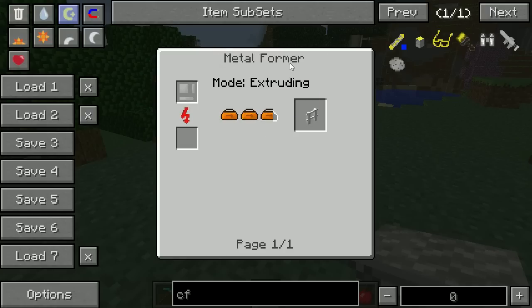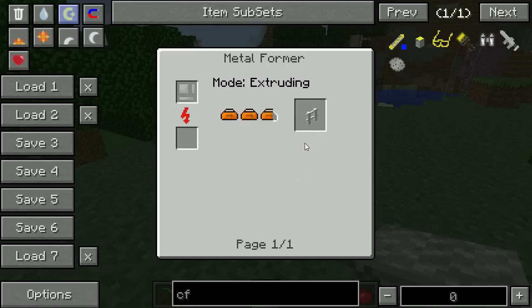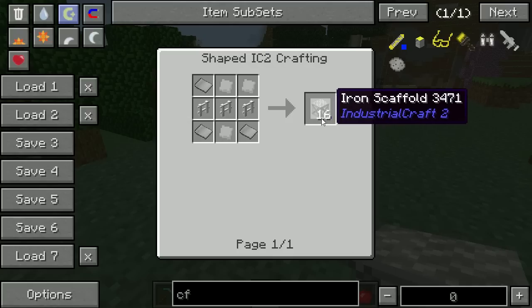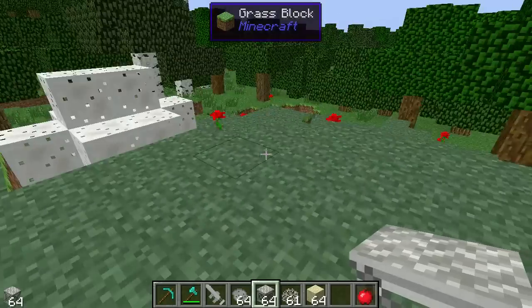For the iron fencing you're going to need the metalformer, which is another Industrial Craft machine. Set it to extruding mode and place a piece of iron item casing into it — that will get you one iron fence. You get 16 scaffolding pieces for each batch, so you get quite a lot for nine pieces of iron in total.